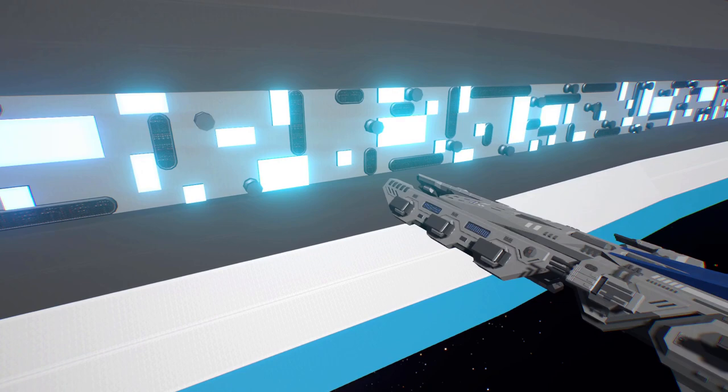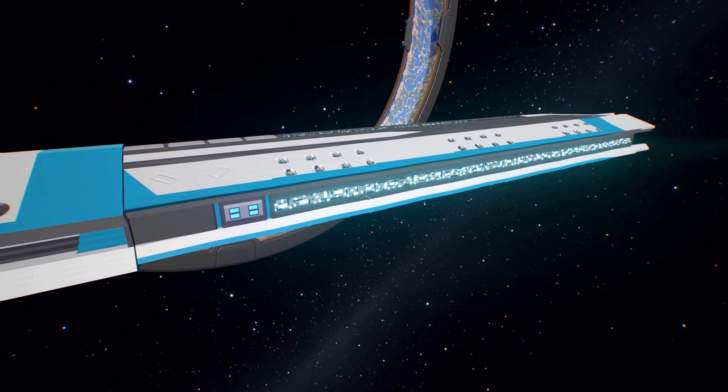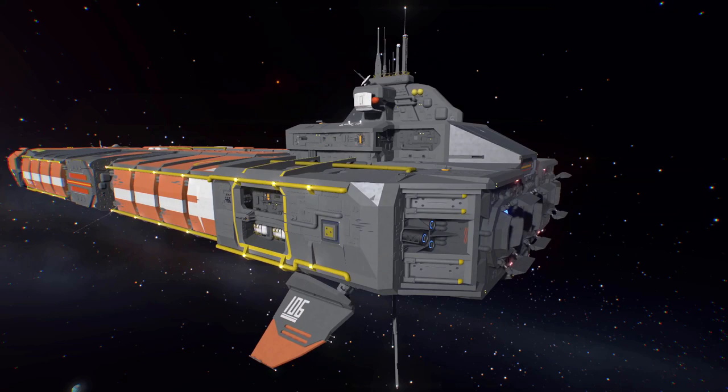But the real kicker is that you can build big — very, very big. Not only will it be much easier to build big using large bricks, but the memory impact has been drastically reduced. This ship would never have been possible using voxels, but now the only factor is brick count, not size.